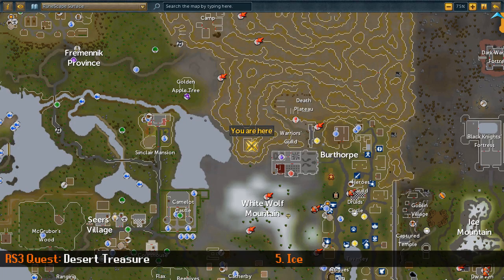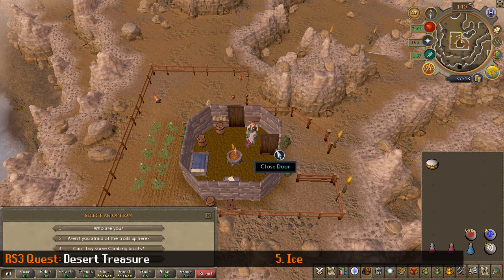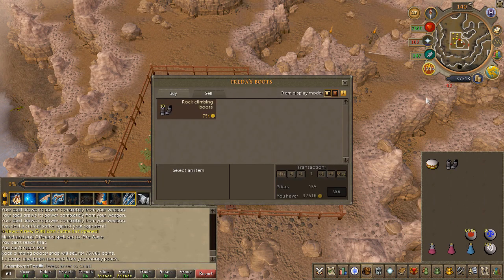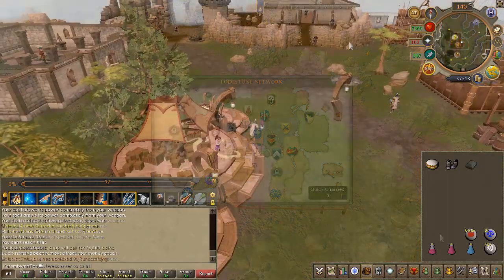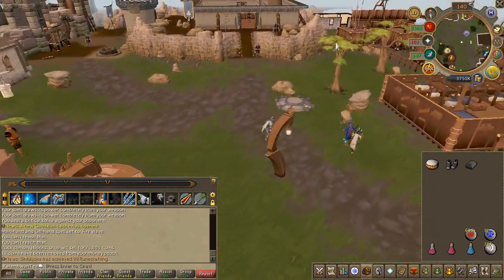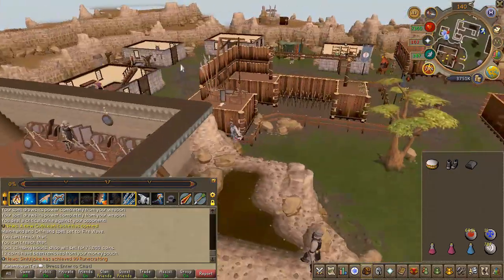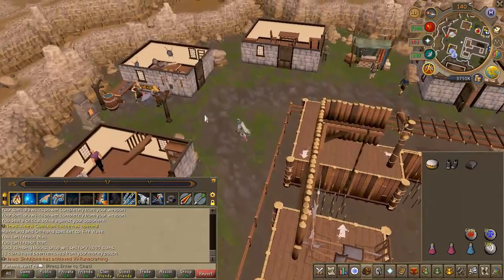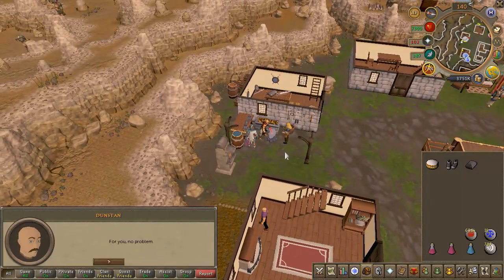Before we proceed we need to create some spiked boots. Head to Frida and purchase a cheap pair of climbing boots for 12 coins — if you don't have that option you might have a pair in the bank already. Next, head to Dunstan in Burthorpe with your boots and a single iron bar. Recent game updates have changed the area but he's basically found in the same exact spot. Choose the first chat option for both prompts.